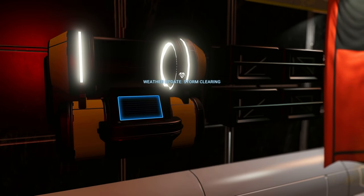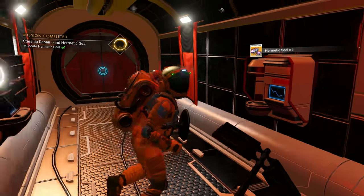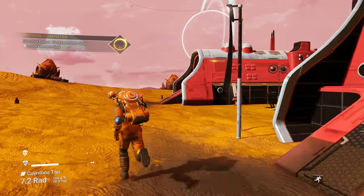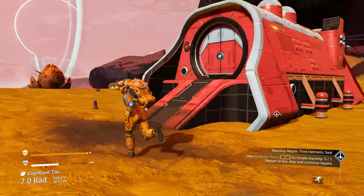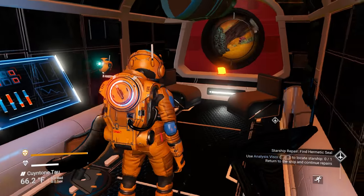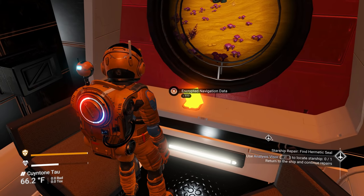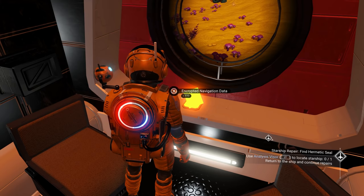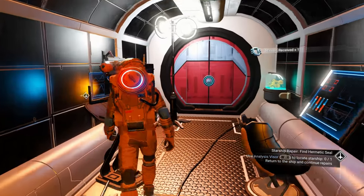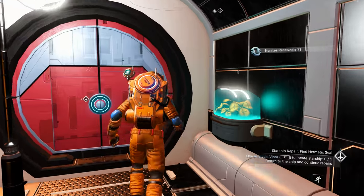Now that I've gotten my hermetic seal, I know the recipe — I know the blueprint to make more hermetic seals, which is a big plus. Always check these shelters because when I find a cube like this, it will give you either navigational data or nanites. I got nanites out of that one.